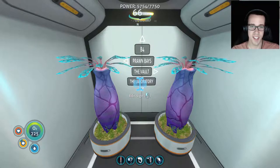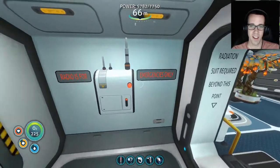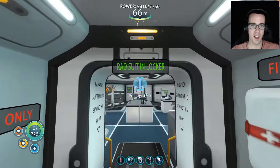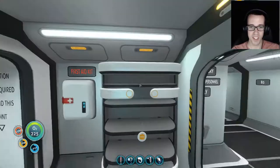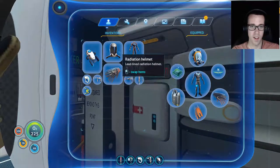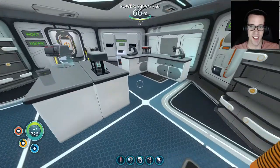Going behind us we've got the laboratory — probably one of my favorite rooms. Authorized personnel only. On the left is a radio for emergencies only, a first aid kit, a locker, a rad suit — and the sign reads 'radiation suit required beyond this point.' Let's go ahead and don the radiation suit because we've got to abide by the rules.